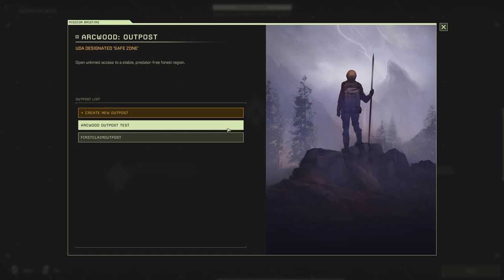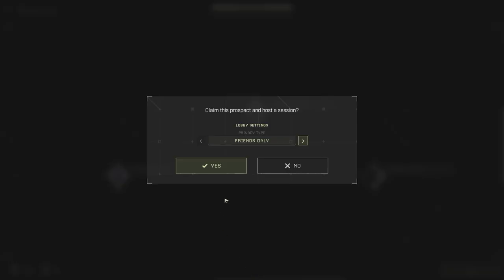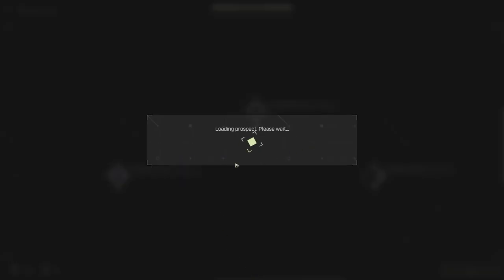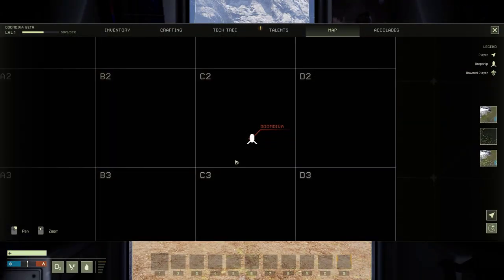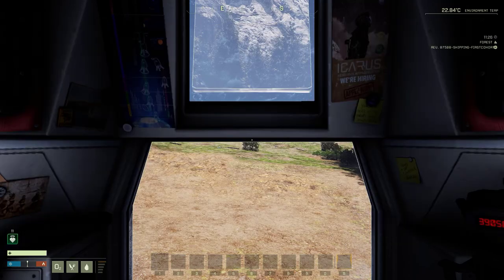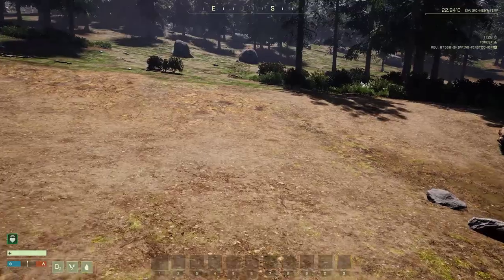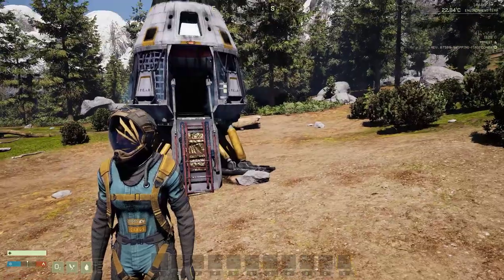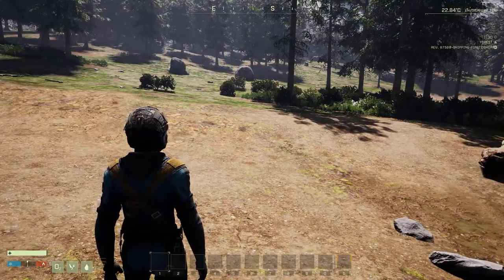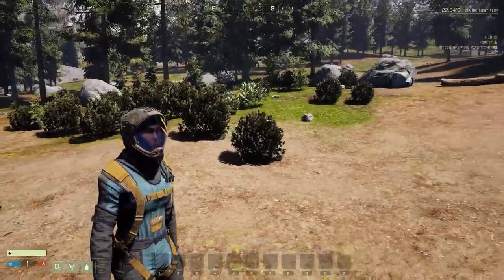That's Arkwood — let's go into Arkwood. Bear in mind this takes us into C2, and you'll also notice that everything we had from the other outpost is gone. This is what the new EnviroSuit looks like — pretty cool.